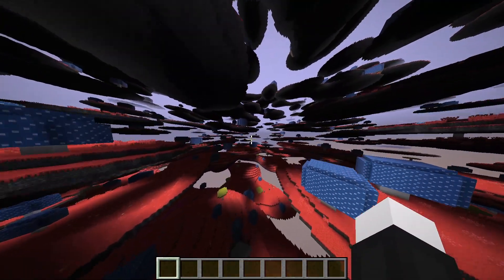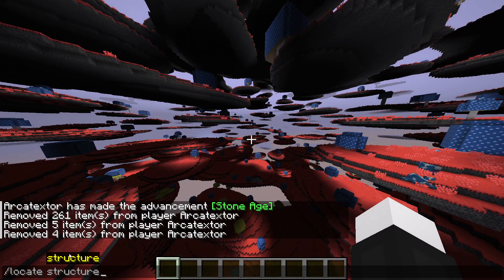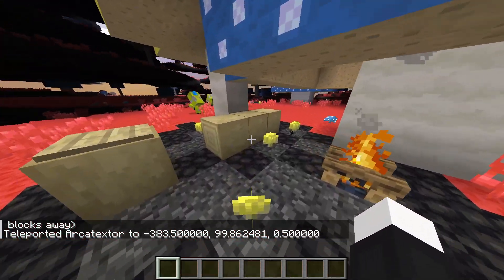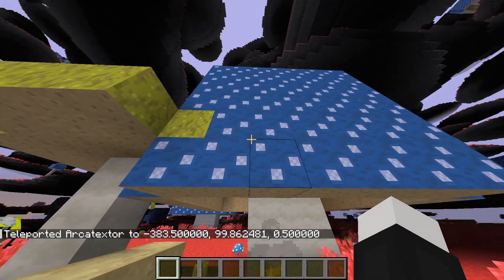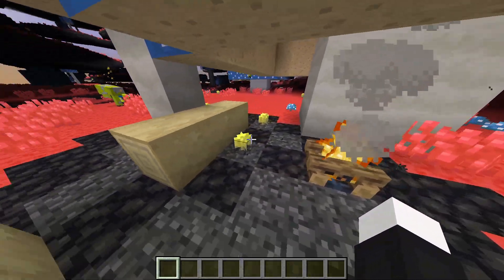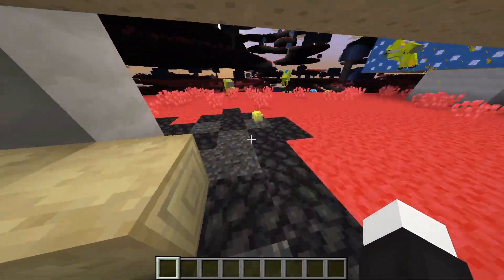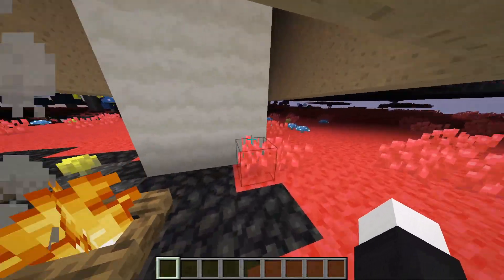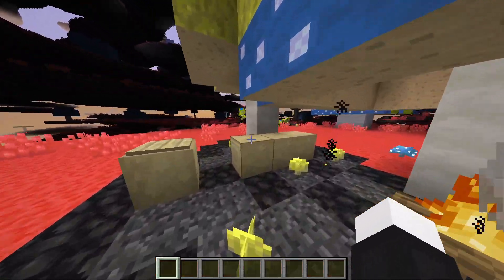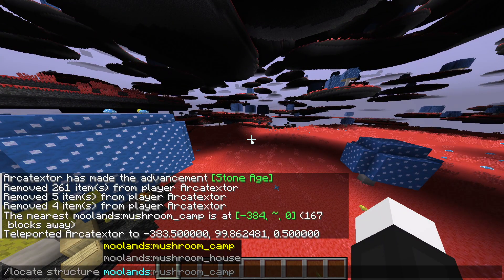There are also a few new structures in this dimension - I'm not entirely sure how many. This is a very small mod. Here's the first one - it's kind of broken a little bit. There's a nice little campfire here. This might be like an adventurer that got lost, or someone who set up a temporary base. It's a little bit broken due to whatever generation issues, but you get the idea.